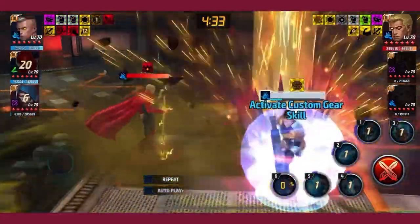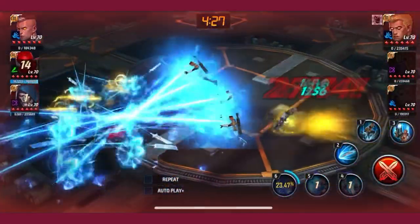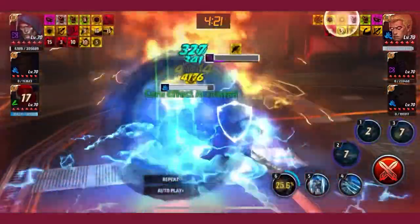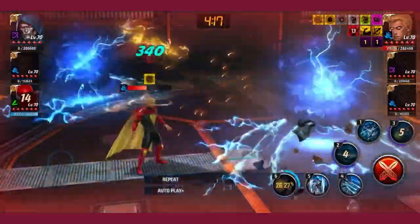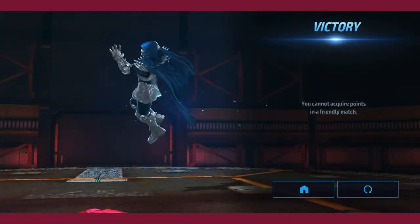I get a double kill with Spider-Man because I utilize the four as much as I can, using four to avoid Emma. I kill Warlock with Cable, which is a fan favorite and my favorite thing to do. I could kill Warlock with Doom as well — I just have to time his skills with one cancel four and two.